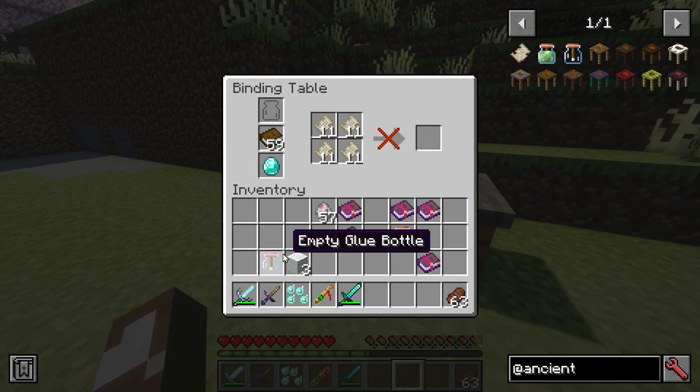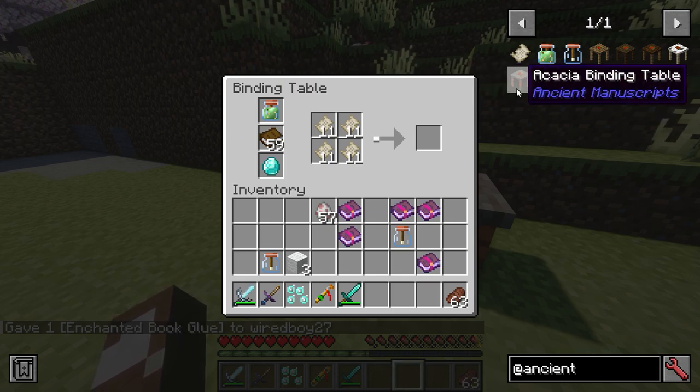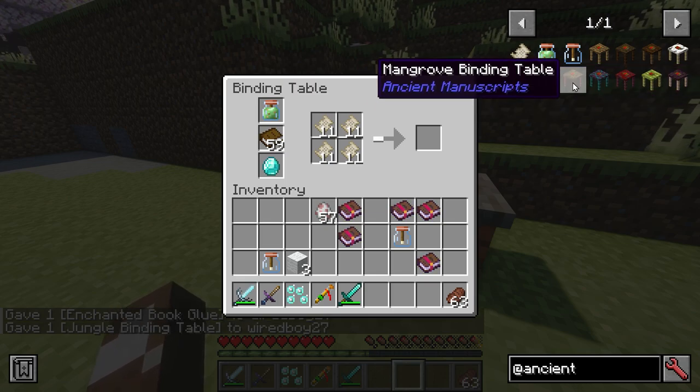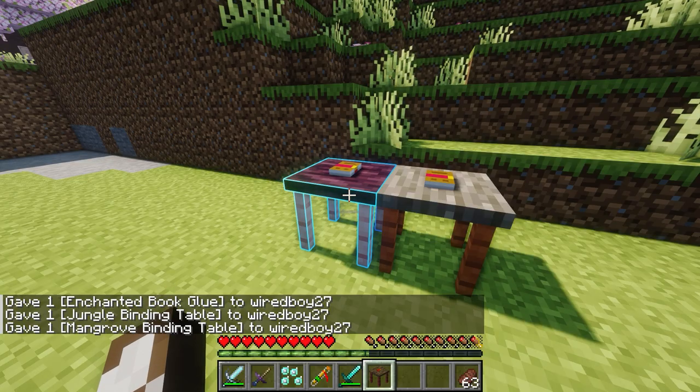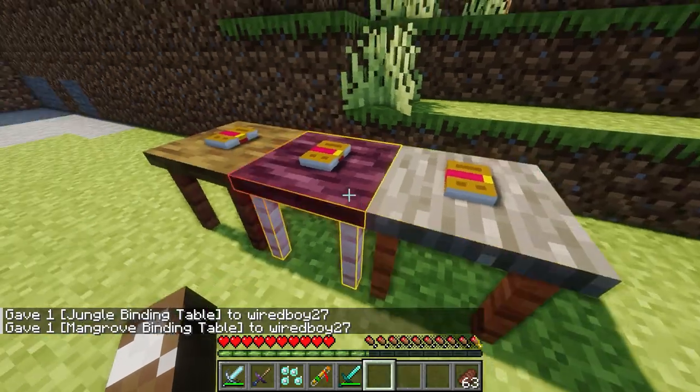I've actually run out of the glue, so I'd put in another glue bottle there. So you get the table and a bunch of different wood types and stuff like that.